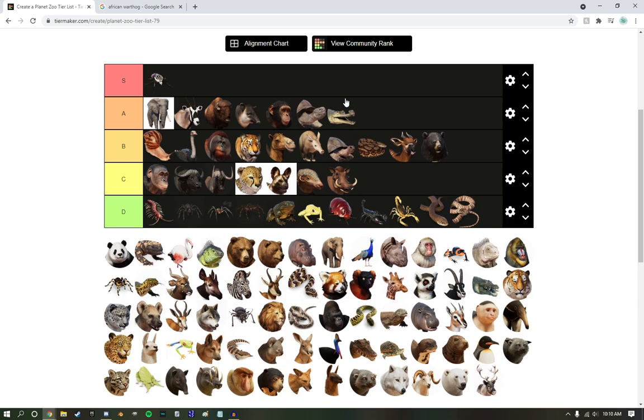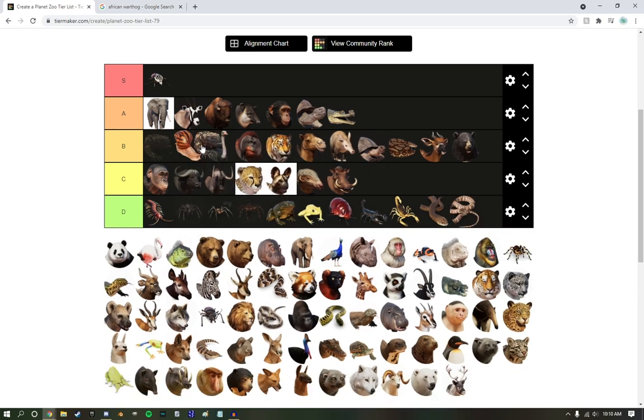Gharials — low A tier. I'm really surprised that we even have them in-game. They're really cool. Gila monsters — they're going right next to the snail, a little bit below it.